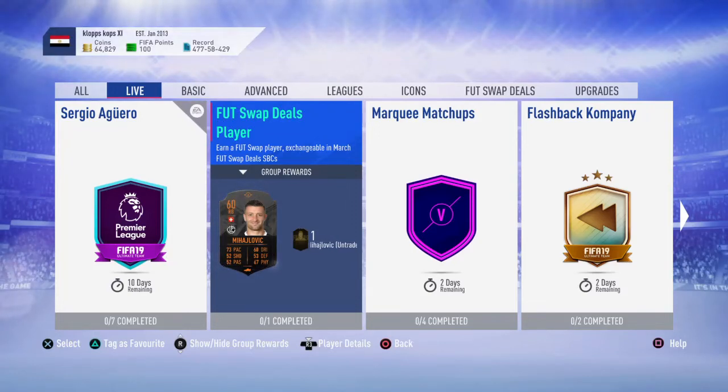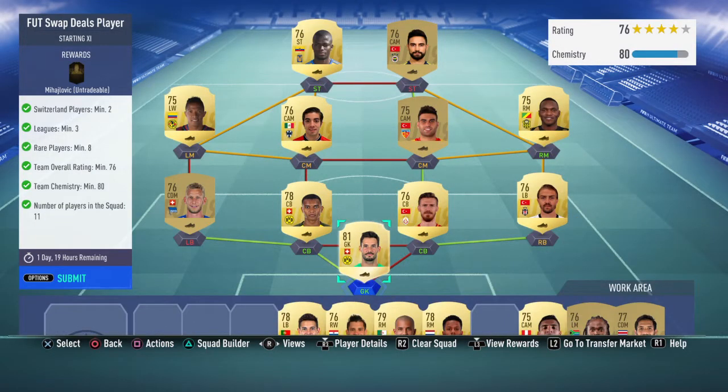Welcome back to the channel. In this video I'm going to be telling you how to do the foot swap SBC for Mihala Jalović. The requirements for this SBC are: two Switzerland players, leagues have to be three, rare players eight, team overall rating 76, chemistry 80, and 11 players in the squad.